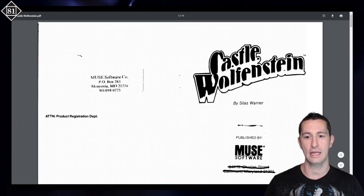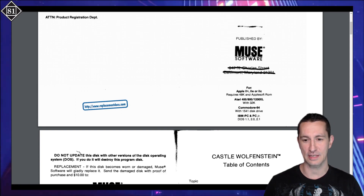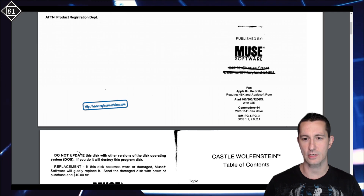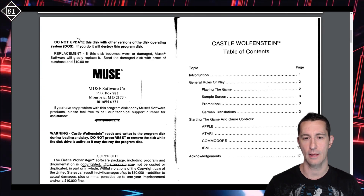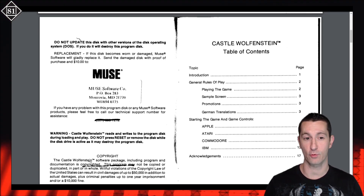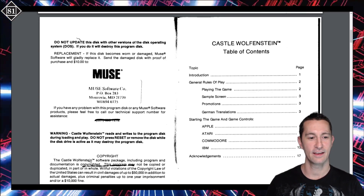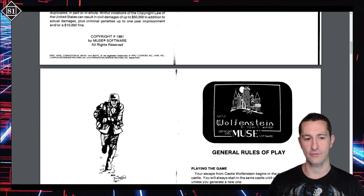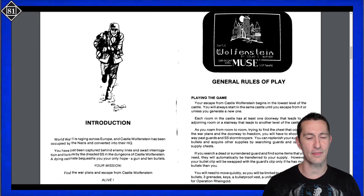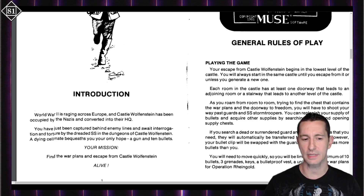We got the manual for Castle Wolfenstein. It looks like some things are crossed out — the original was Apple II, so this looks like another release that came a little bit later, because at this time there wasn't a Commodore 64 for the alternate ways you could play. Scrolling through after the table of contents, we get the introduction — World War II. The description they're giving for this sounds like a game you'd play today.